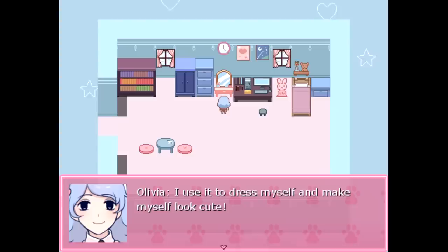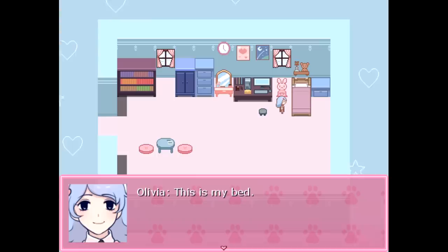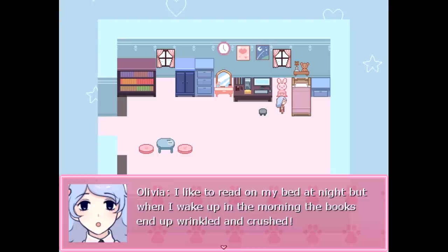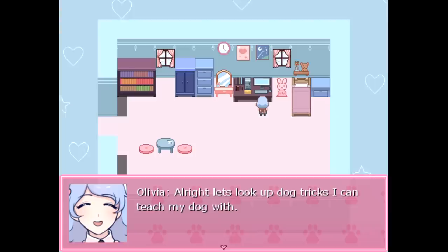This is my dressing table. I use it to dress myself and make myself look cute. This is Ben — it's pretty old. I got it when I was very little. I guess I took really good care of that toy rabbit since it lasted so long. This is my bed — my favorite bed in the world. It's soft and comfy. I like to read on my bed at night, but when I wake up in the morning, the books end up wrinkled and crushed. I should really be more careful with my books. This is my dresser — I usually put my books and other small items in there.